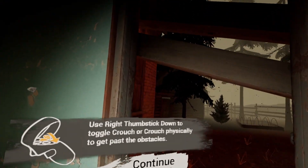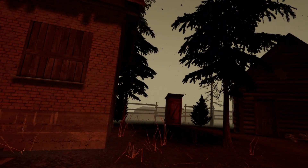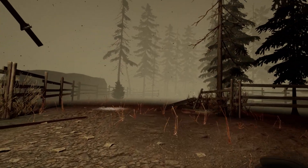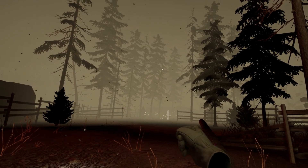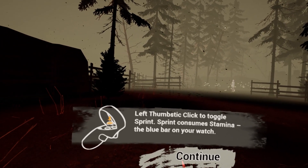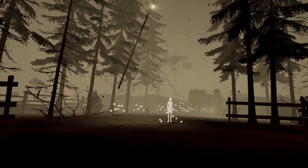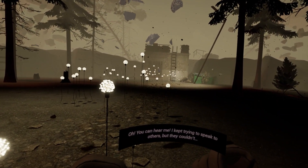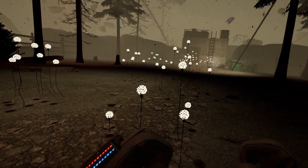This is pretty cool. Left thumbstick click to sprint — sprint consumes stamina, the blue bar on your watch. I'm going to touch you. You can hear me? I kept trying to speak to others but they couldn't... help me. Please. I'm not helping you — I just wanted to punch you. That's the whole point of that. Who are you? Why am I supposed to help you?